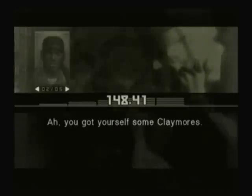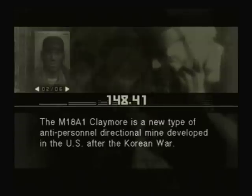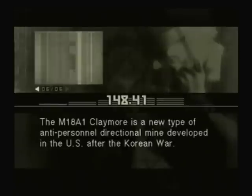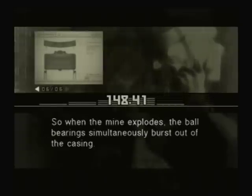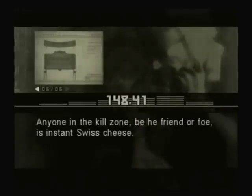The M18A1 Claymore is a new type of anti-personnel directional mine developed in the US after the Korean War. The gently curved casing is packed with a pound and a half of high-grade explosives. The side facing the enemy is lined with 700 steel ball bearings, so when the mine explodes the ball bearings simultaneously burst out of the casing. Anyone in the kill zone, be he friend or foe, is instant Swiss cheese.